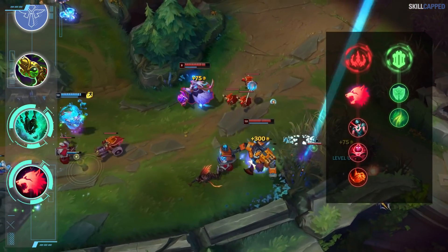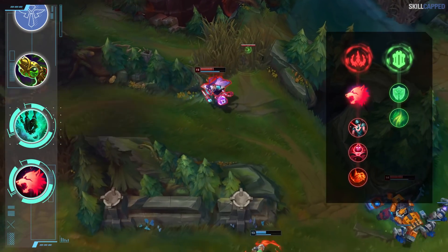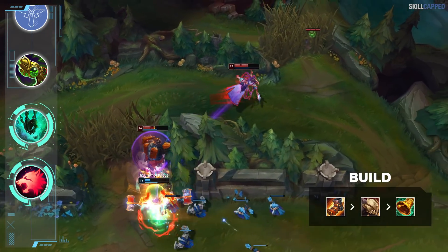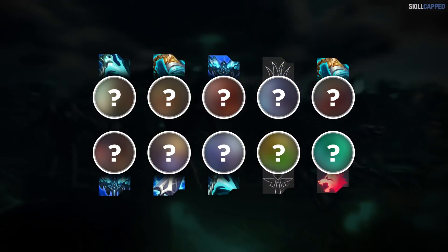Here's the complete setup: take Predator with Cheap Shot, Zombie Ward, and Relentless Hunter. For secondary runes, roll with Font of Life and Second Wind from the Resolve tree. The build is rushing Mobi boots as quickly as possible into Deadman's Plate and then Mikael's Blessing.